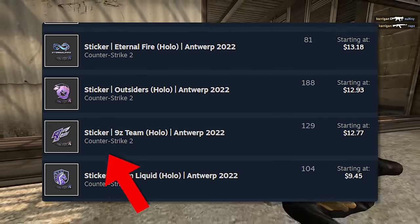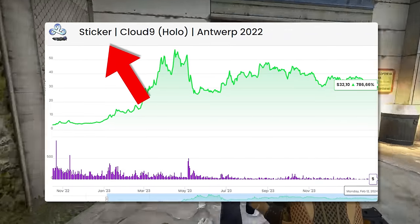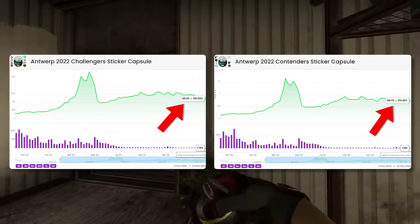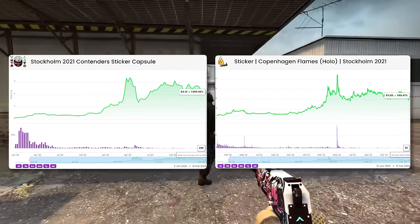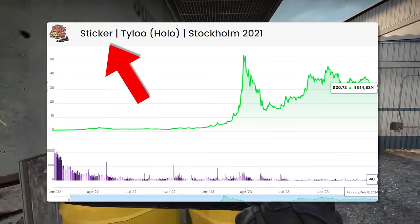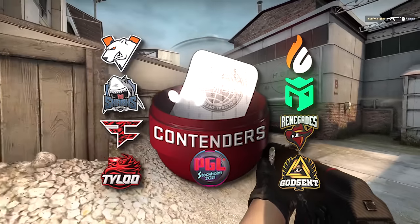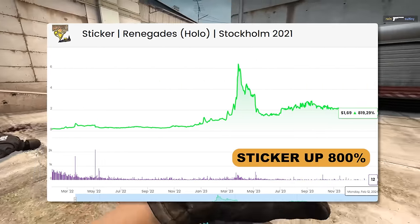You can also invest in the stickers specifically. Looking at Antwerp, the best-performing investments were actually the Antwerp Holos — they were extremely cheap and under-invested, and because demand was concentrated on those stickers, we saw a significant price increase compared to even the capsules. That said, it doesn't happen every time; usually you're outperformed or equally performed by the capsule. Investing in specific stickers is usually significantly more risky than the normal capsule, because the capsule holds all the stickers inside — if just a couple go up, the capsule moves in value. But if your specific sticker doesn't move, you're out of luck.